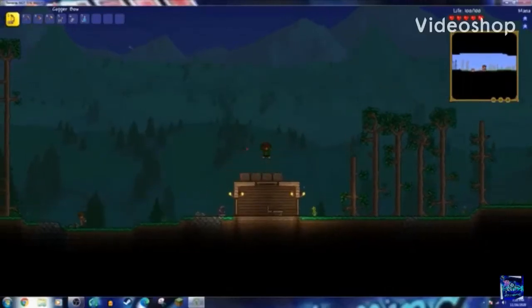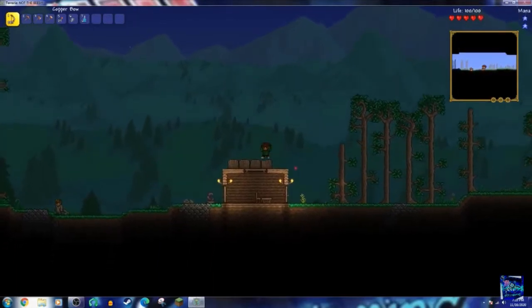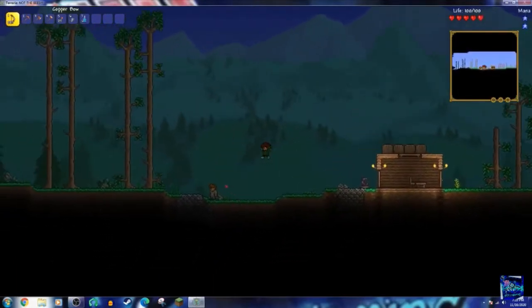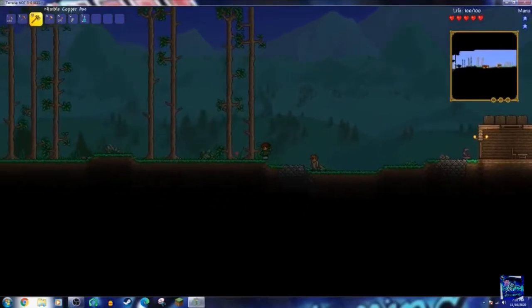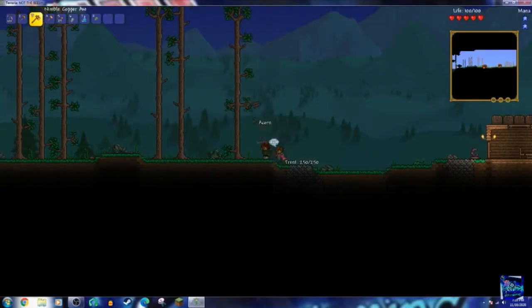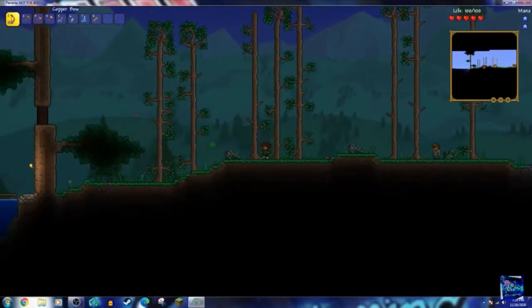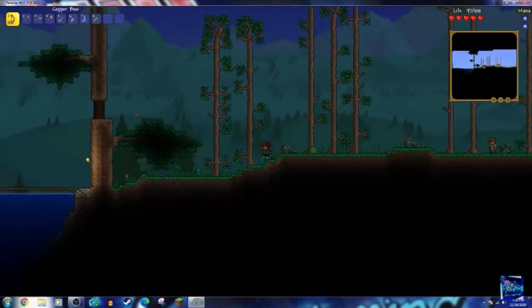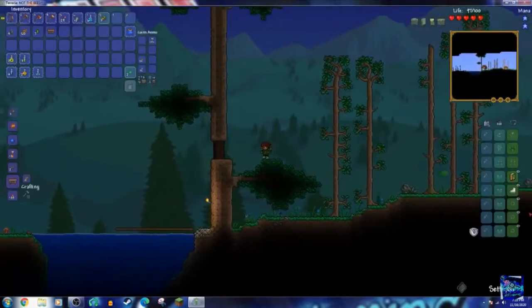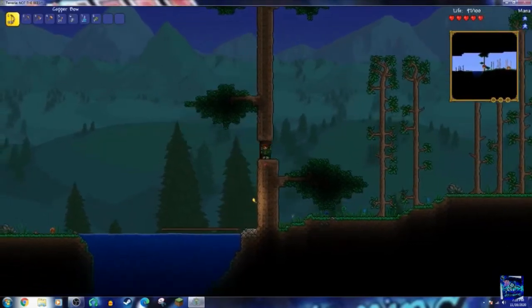Hello guys, welcome back to another Terraria episode. This is the second part of my beginning in the Calamity mod. Last episode, we explored a cave, survived the night — barely — but we did it, so who cares. We got cactus armor, some accessories, some defense, and a lot of cool things.